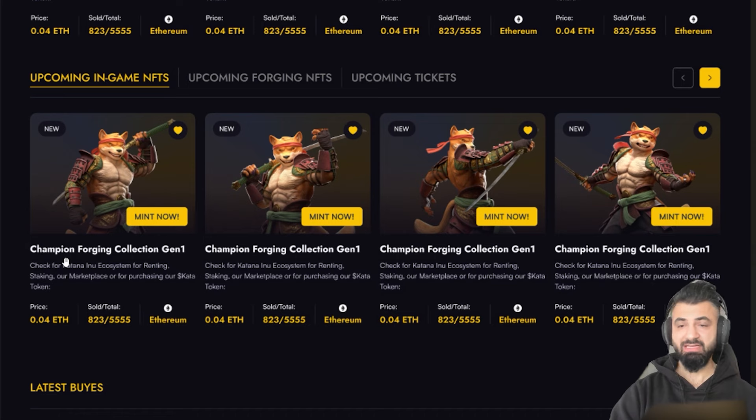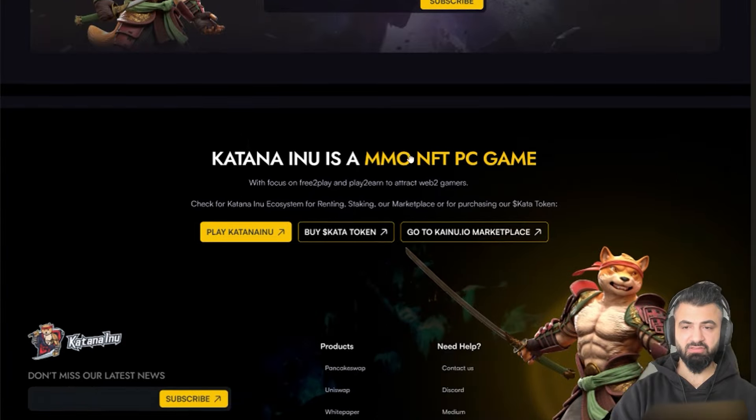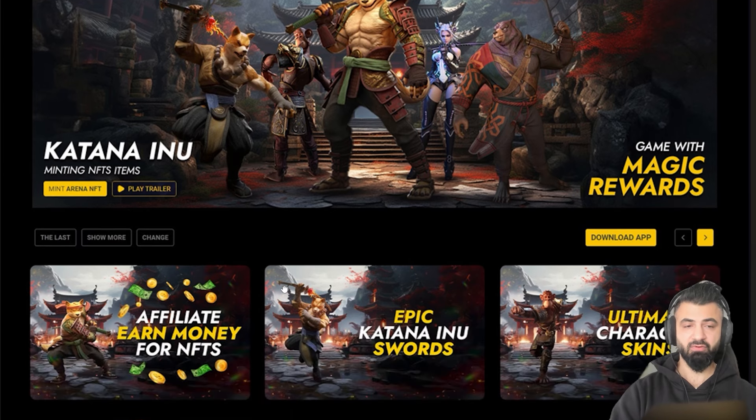There are also upcoming in-game NFTs — many characters, swords, whatever. You can also see some previous buys. We have a newsletter and so on. We updated the design and made it much better than before. We are always updating and improving things because I am also a graphic designer with over 20 years of experience. The UX is also important — experience that everything is easy to find, for everyone.